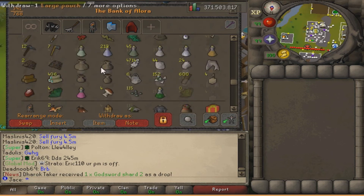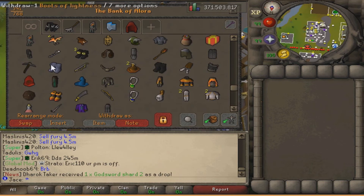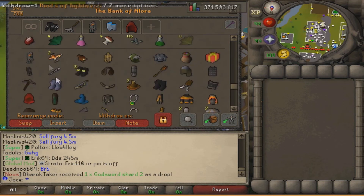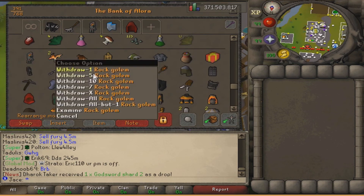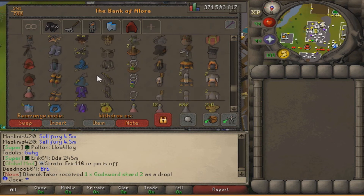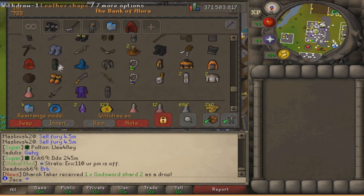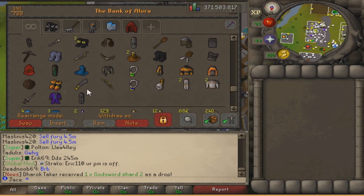This is my pet/costume/cool scroll tab. I have my baby pets - I have a baby prime here, two phoenixes, one chinchompa, and one rock crab that I got yesterday. And then all the costumes and tradables that you get from random events and from the achievement shop. I also have the impling jars and just some random cool stuff that you might need.